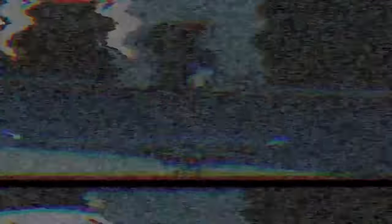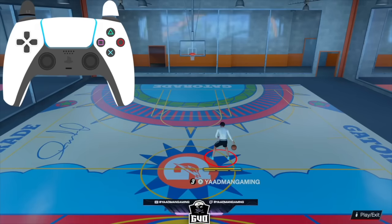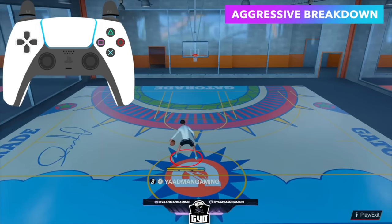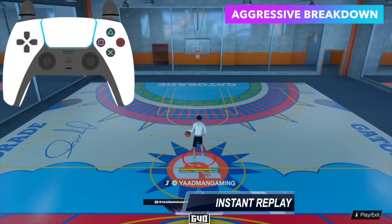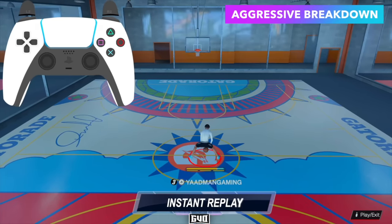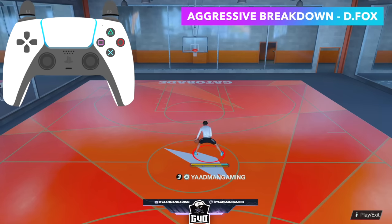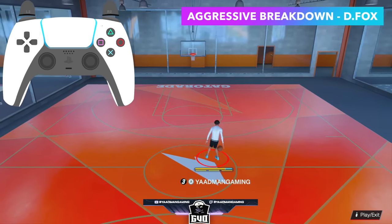Section one for the dribble god beginners. I'm showing you how to do the rhythm dribble — they call it aggressive breakdown this year. It's literally just holding R2 and flicking up on the right stick. Depending on which one you have it's going to be different. This one right here is D. Fox — it's like 2K17's rhythm dribble where it's a little bit tighter but you can speed boost out of it.